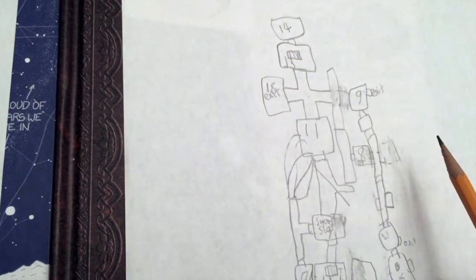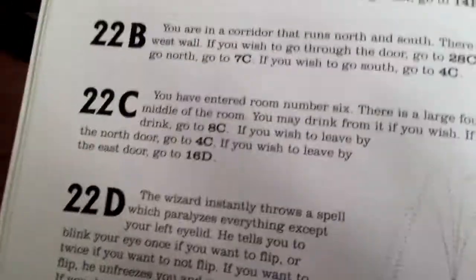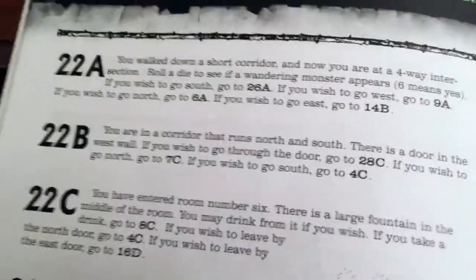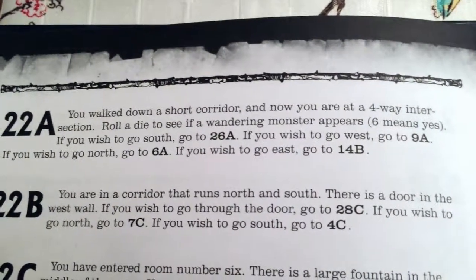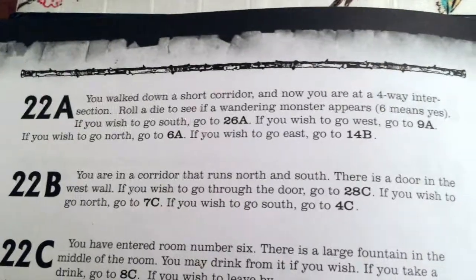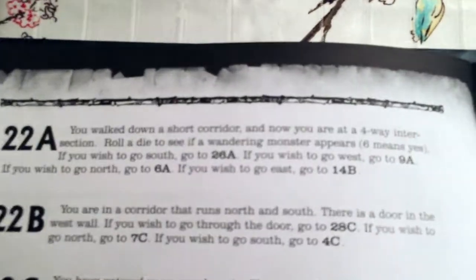To reiterate our goal: we're trying to find a potion to heal a girl in town, and this place is a castle built by some crazy, insane wizard-type guy. We walked down a short corridor and are at the four-way intersection. Rolling a die to check for a wandering monster — six means one appears. No wandering monster. We want to go east, so that's paragraph 14b.